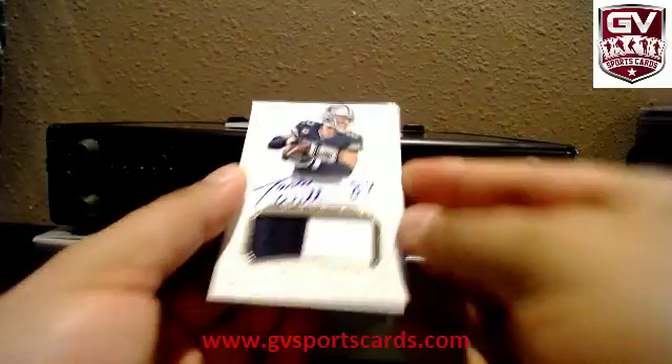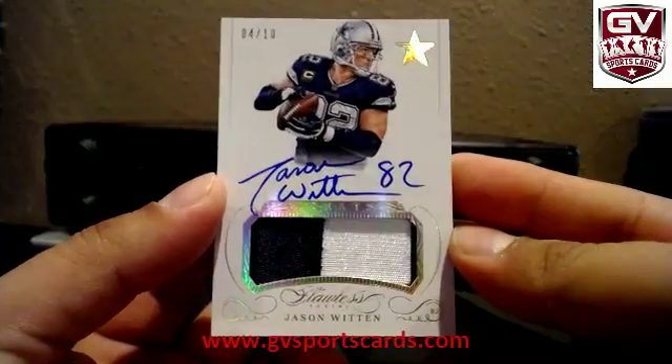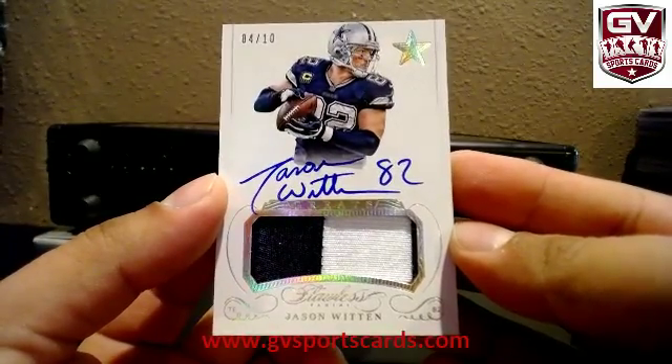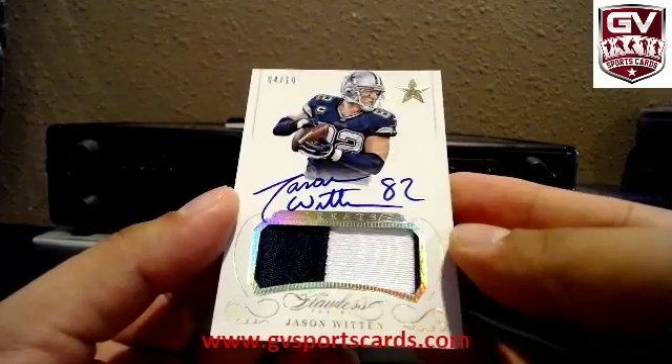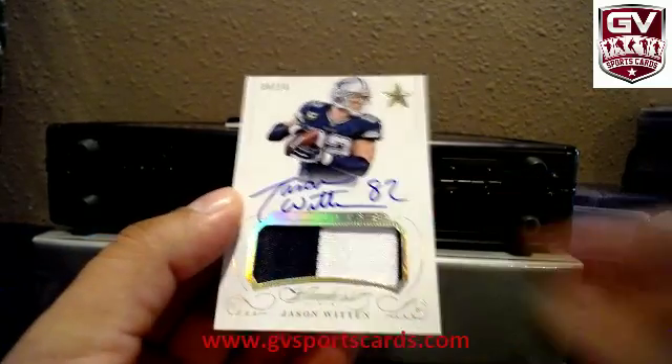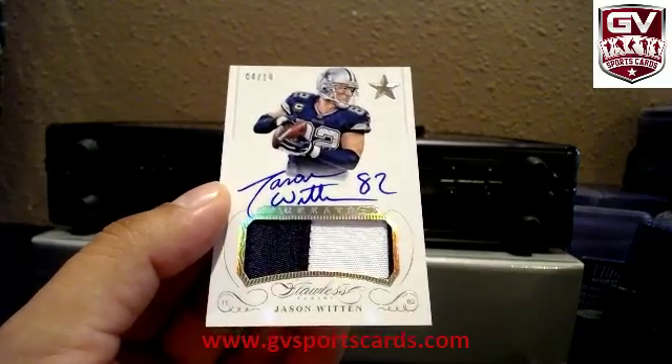Next up we got for the Cowboys, Jason Witten, 4 of 10. Where's Big Joe at, man? Big Joe be drooling all over that card — 4 of 10 Jason Witten, Cowboys. Cowboys are Laser, 9-4-3-1.